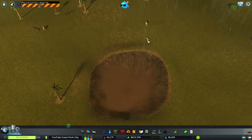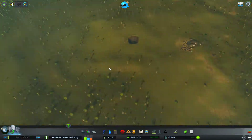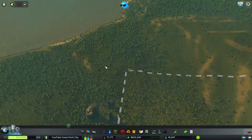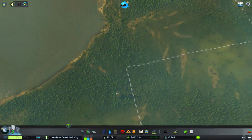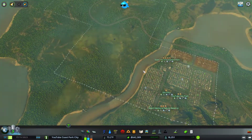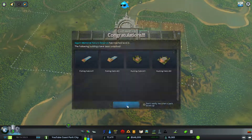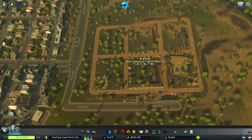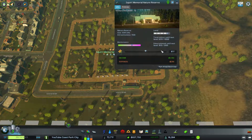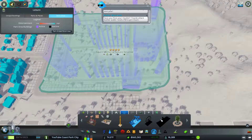Oh no, the animals — he's just climbing right down, he doesn't care, that's kind of funny. We should see if we can find a whale — we'd have to buy ocean tiles to go whale sightseeing, not actually whale hunting. Nature reserve is level four! We need a little bit more entertainment value and of course 10,000 people. This park is making hand over fist with cash.